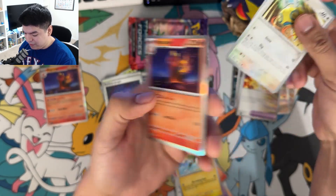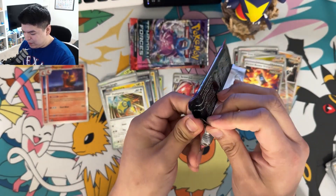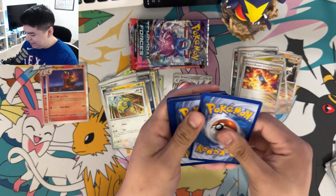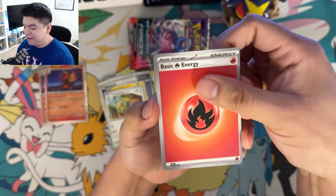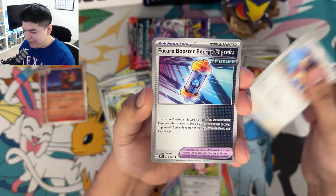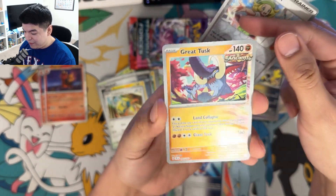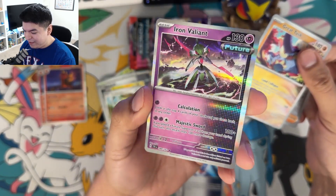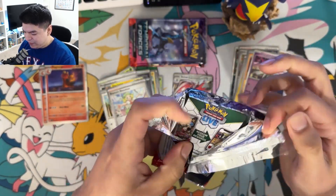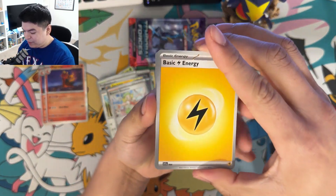We get an Electivire, a Dunsparce, and another Magcargo. I don't think there's anything that exciting in this set — at least I haven't heard of anything besides those purple cards I just saw. They look fake, like those — what are they called — those Temu cards, or cards from Wish or something. Oh wait — we get a Delcatty, a future booster, an Iron Hands, a Bianca, a reverse holo Great Tusk, and a holo Iron Valiant! That's sick. We still haven't got a purple or pink card though — this ETB hasn't been that great.